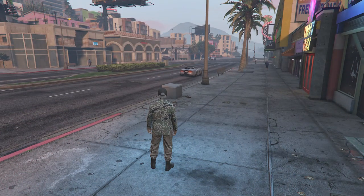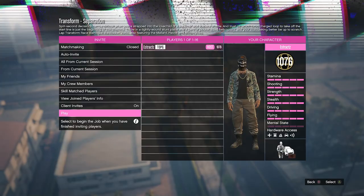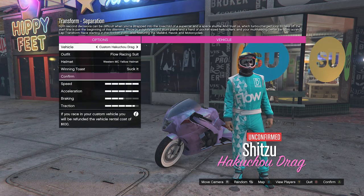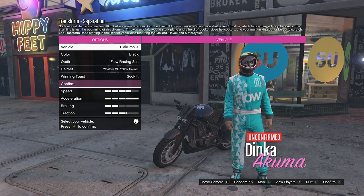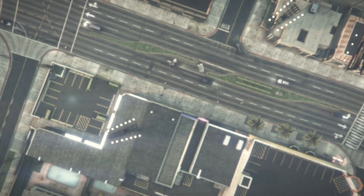After you are wearing the outfit, put away your interaction menu, go into the blue circle, and press right on the d-pad to enter. After you enter the job, you don't need to change anything in the settings — just confirm and launch the job on your own. Once the job launches, it's going to show you motorcycles; scroll through them for at least a few seconds and then fully quit the job.